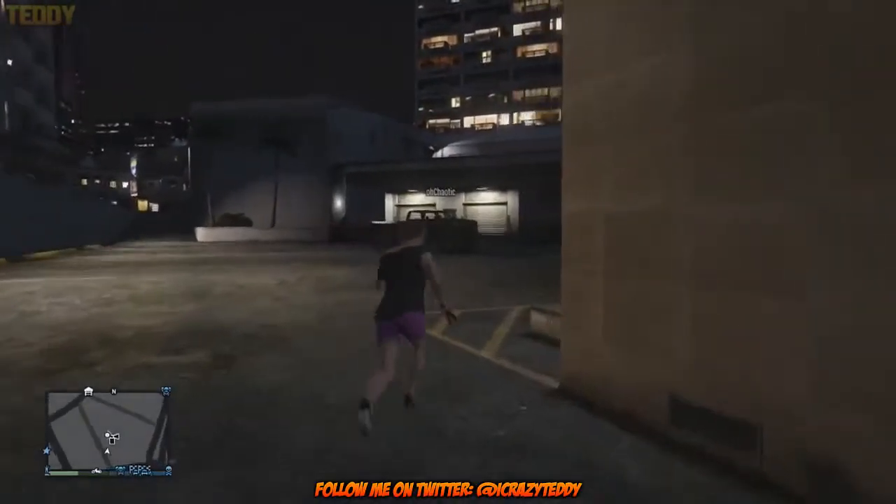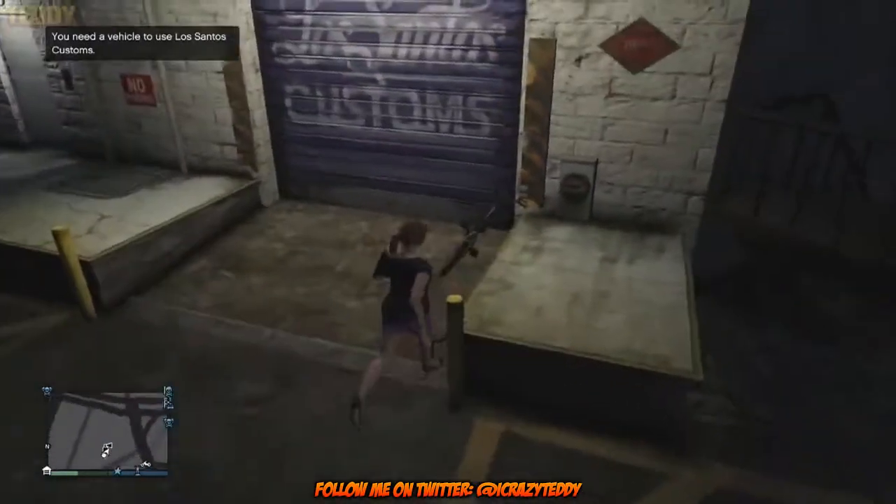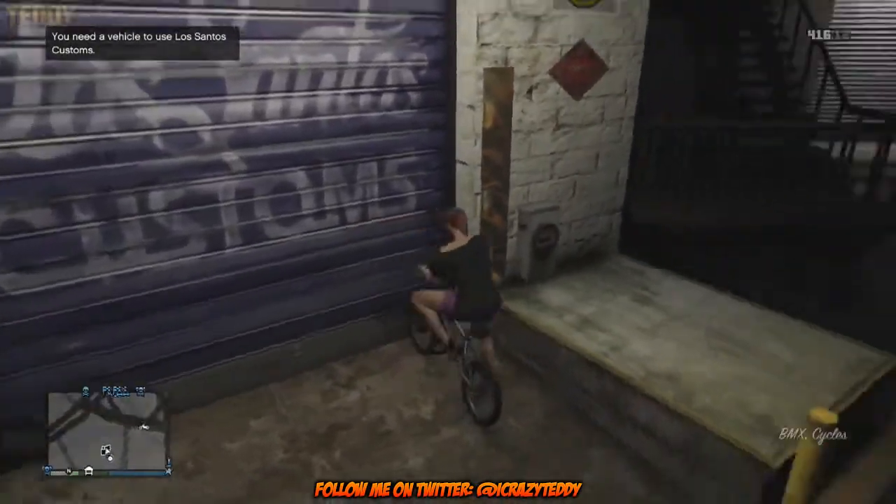As you can see, there will be a bike around the corner with the tracker, but what you're going to want to do is leave that bike and go for the bike that you parked outside Los Santos Customs.